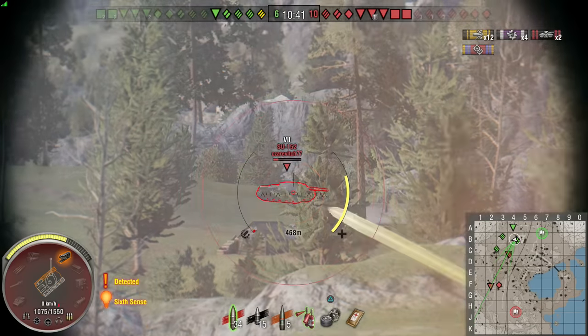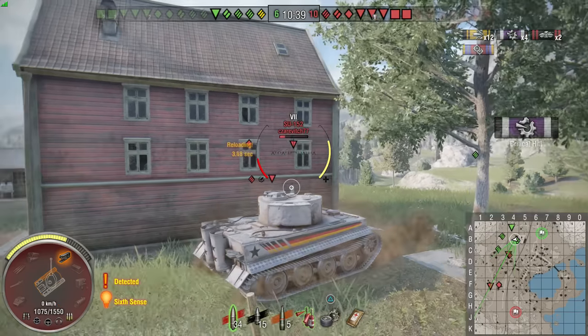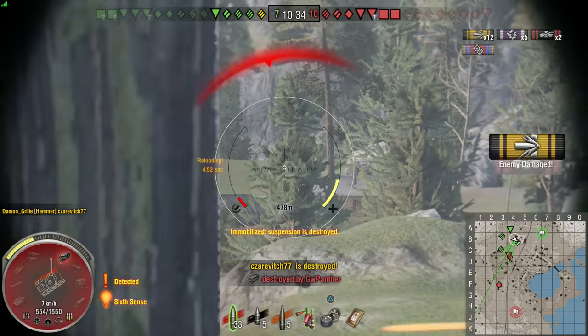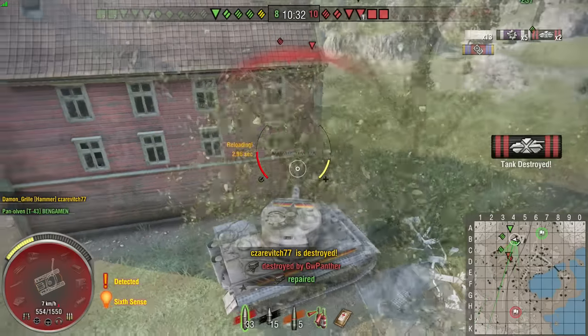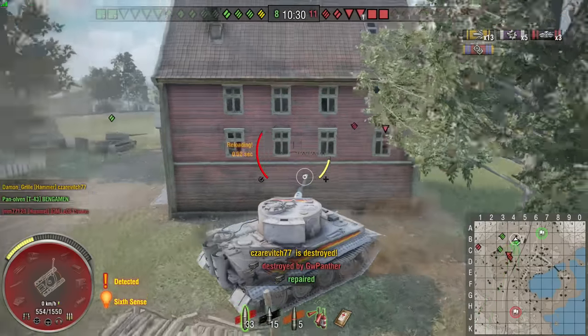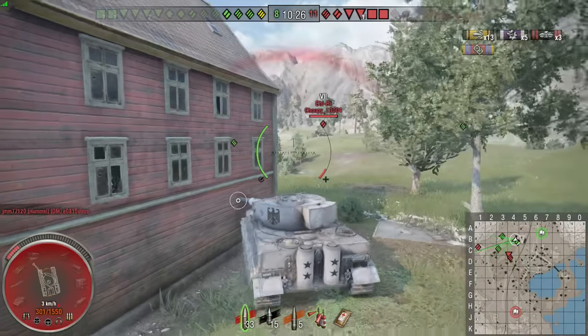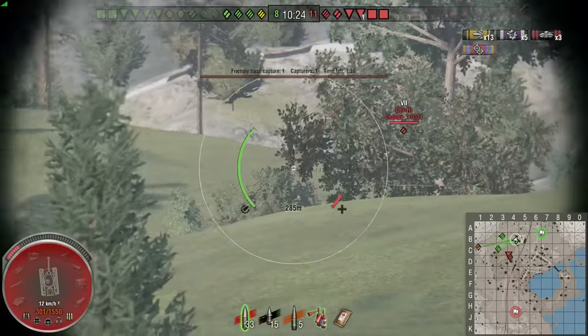There's the SU — we've got to go for him even though I'm exposed. Track him. It's unwise to drive out around the corner like this, but I want to get this guy dead. It's that stage of the game. And he's taken down. But the GW Panther manages to finally hit me with some splash around the corner, and we start getting pummelled from every direction.